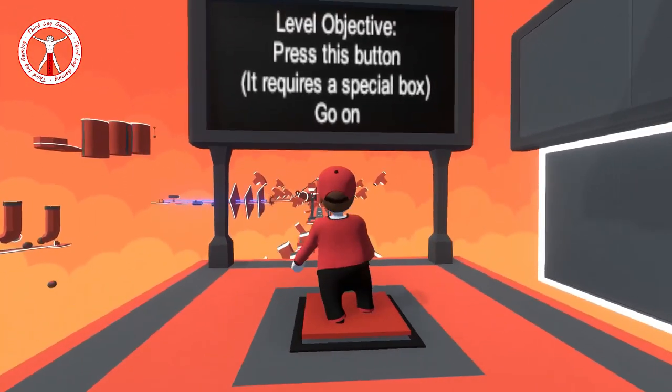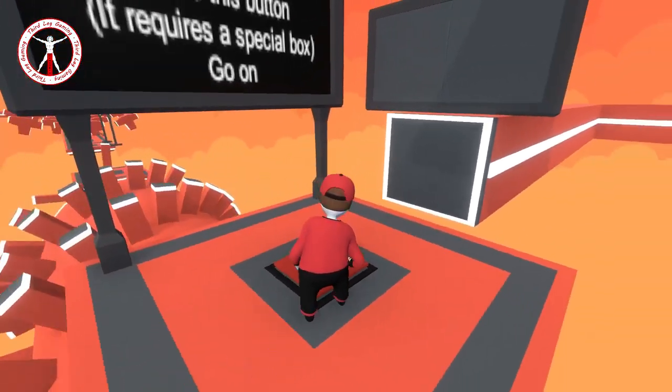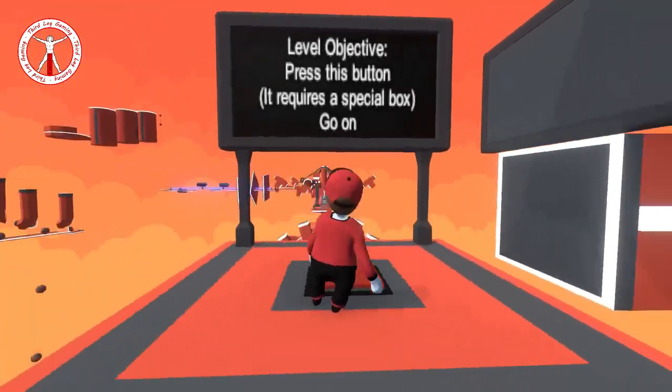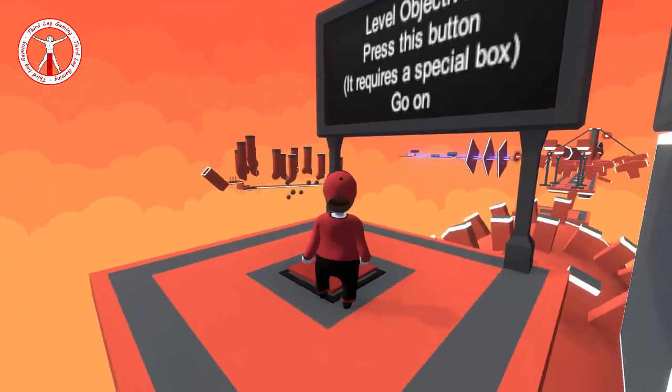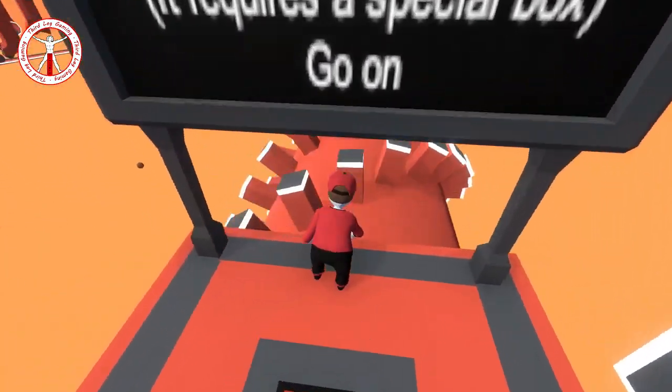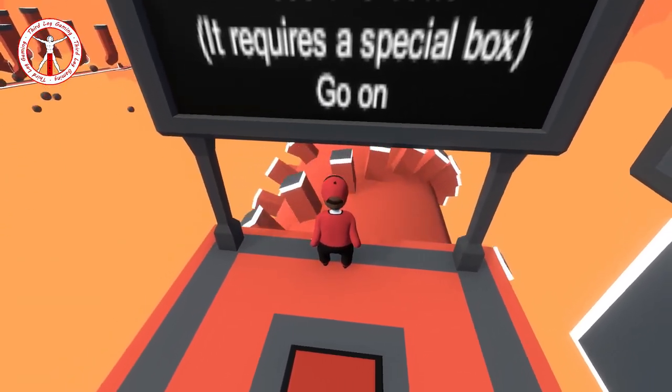Level objective: press this button - it requires a special box. I'm going to guess the special box is maybe in that door and we have to go unlock it by doing all the course. And this is what we've got first.